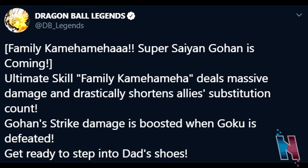Alright guys, I'm here with a bit of information for Dragon Ball Legends. We now have the official confirmation of the next two sparking units that are going to be coming into the game, and they are none other than a brand new Super Saiyan Goten and Super Saiyan Adult Gohan. The official Dragon Ball Legends Twitter account tweeted out gameplay of the units, so let's check it out right now.